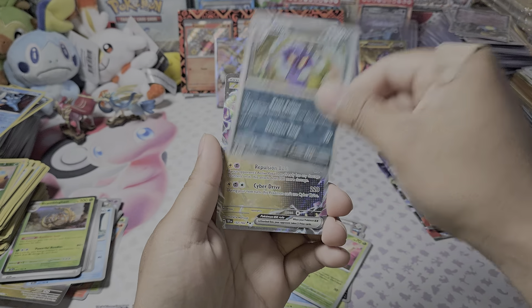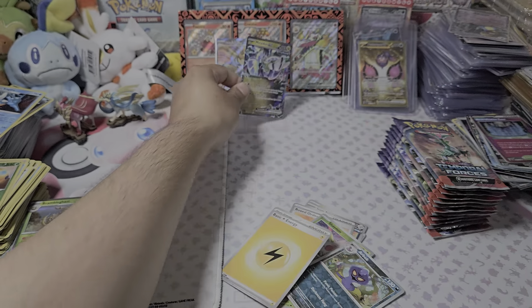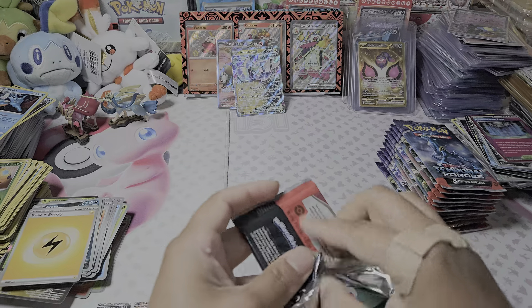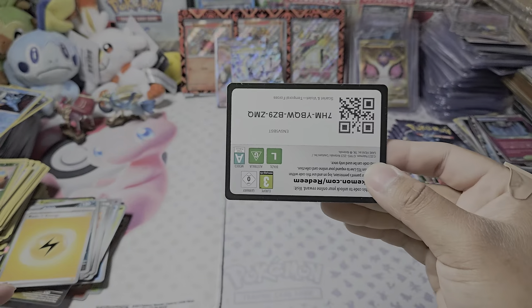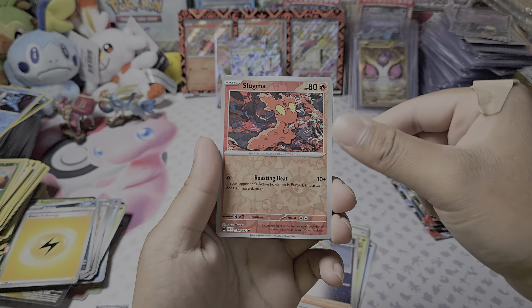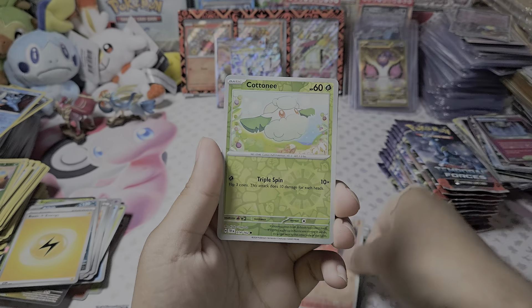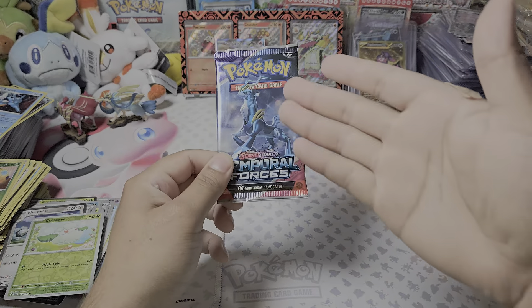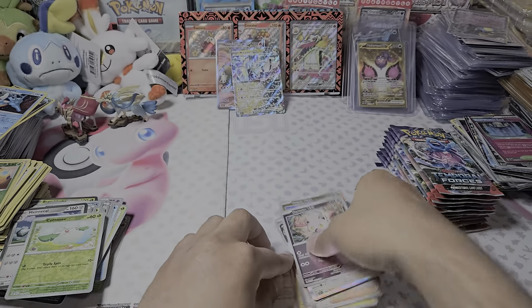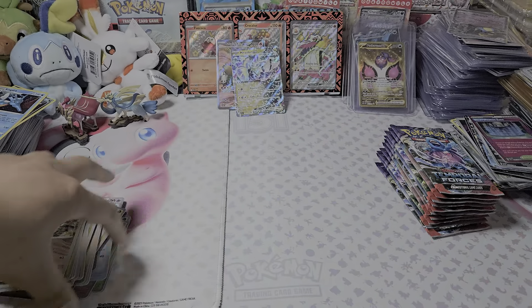Shaymin — a regular EX right there. Two hits out of four or five packs, not bad. Next pack — this is probably my favorite set, not a specialty set like 151. That bubble Mew and that Charizard were great. Nothing there... but come on. Oh, a Minccino illustration rare! Chat, thoughts — another illustration rare. I don't remember if I ever pulled this, but this illustration is fantastic — really beautiful.